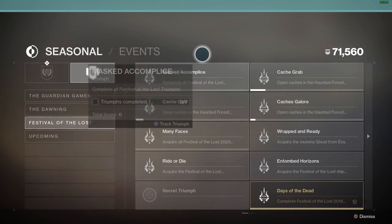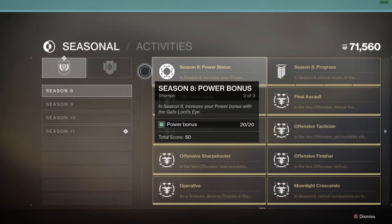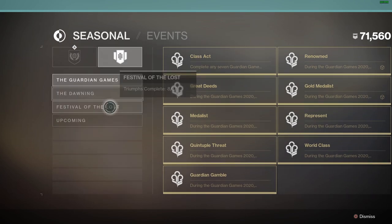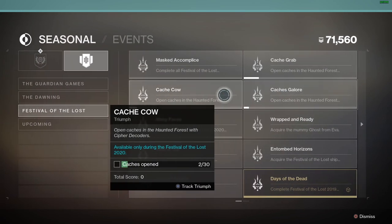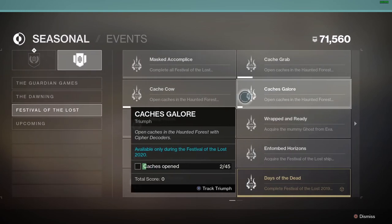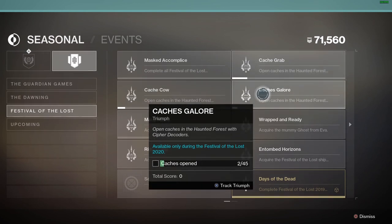If we go ahead and look at the triumphs — to get there, go to Seasonal, then Events, then scroll down to Festival of the Lost. In Festival of the Lost we can see three triumphs: Cash Grab, Cash is Galore, and Cash Cow. These three triumphs are required and you complete them by opening caches with ciphers.